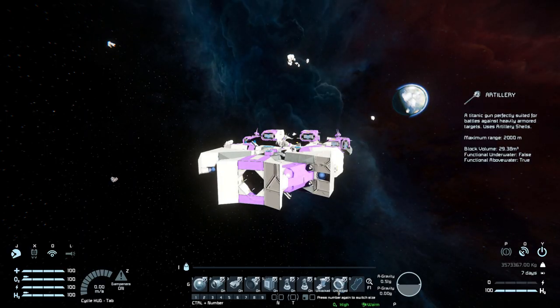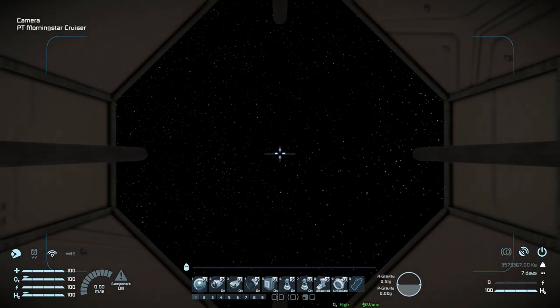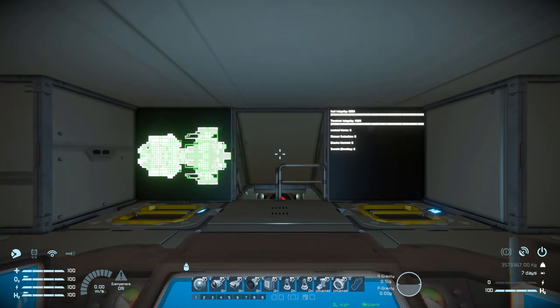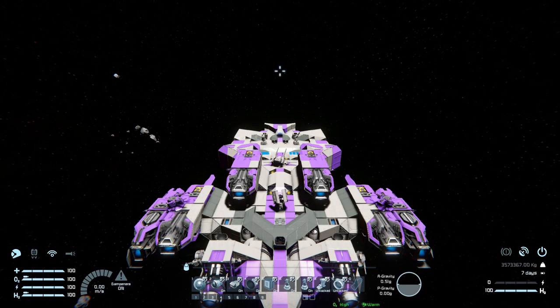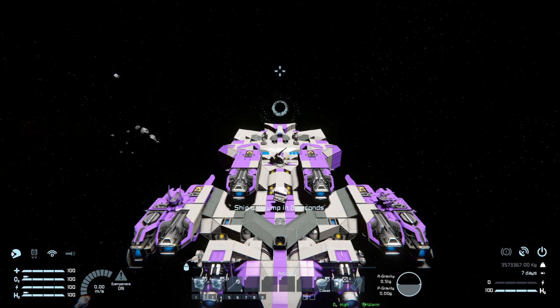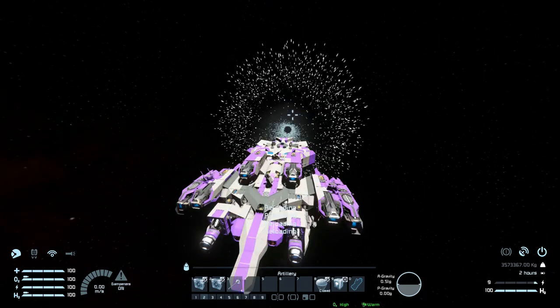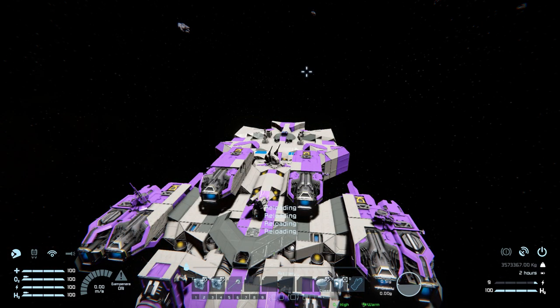Turning around and getting into the main control seat, these are the only controls we get for the Morningstar Cruiser. Number one is for our camera at the very front, surrounded by all of our artillery guns. Numbers two, three, and four are for our thrusters all the way around the ship to turn them on and off. Number five is for our turrets all the way around the ship. Number six and seven are for our interior and exterior interior turrets. Number eight is for our landing gear underneath to lock and unlock. Number nine is for our connectors. On tab two we've got a jump drive where we can jump 1,399 kilometers, which is respectable for a large ship. Number three is for manual fire of guns at the front, number eight for our parachutes, and number nine to toggle our floor plan programmable block.